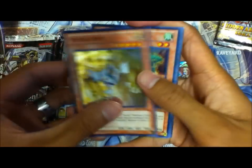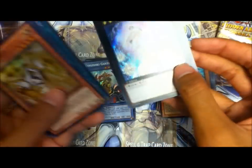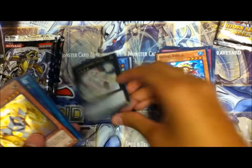Okay — Violin Hat, Gusto Squirrel, Violin Hat again. Oh cool, Gemknight Pearl! That's funny.